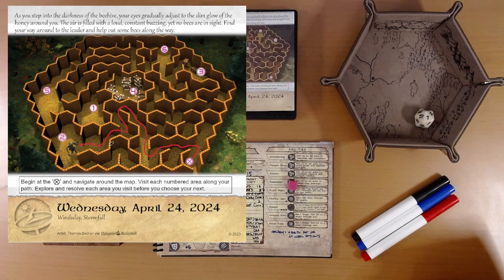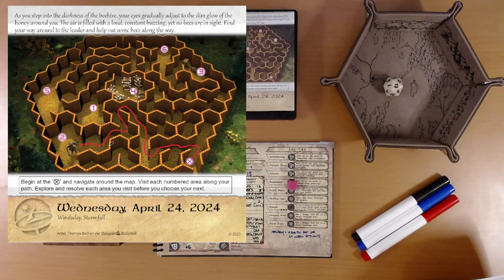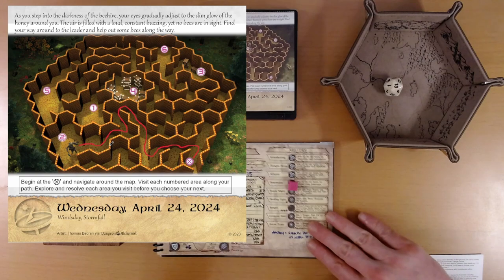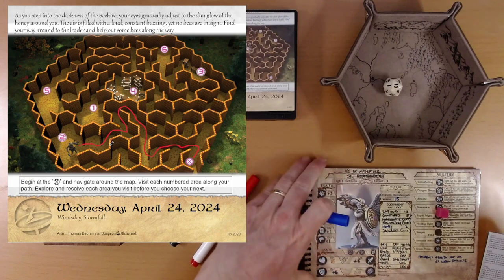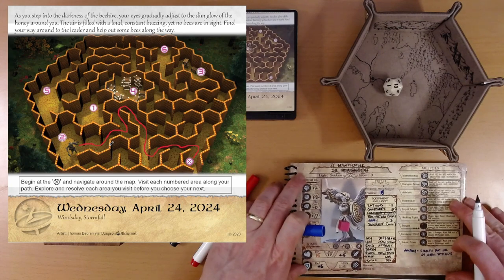Down the hall, you spot a guard sitting and relaxing on break. Roll d20 plus dexterity. Reminder: stealthy. 13 plus 2 is 15 — that's the best result. You glide past the guard with such stealth that he doesn't even notice your presence. You are even able to pickpocket one amber from him without him noticing. So we're up to 16 amber.